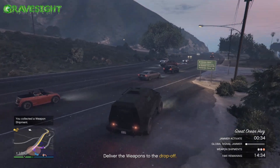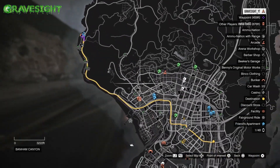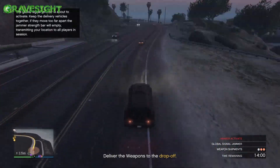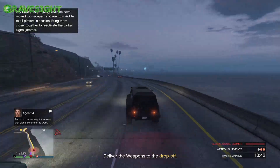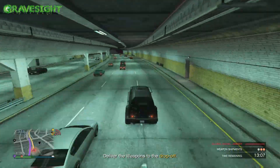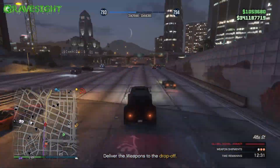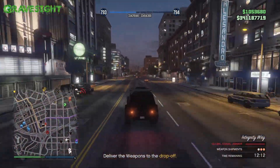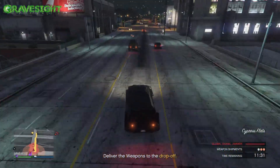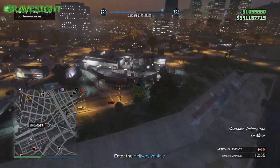This is going to be an easy plus 1.5 million dollars. As a matter of fact, we're gonna be getting the same amount of money in an invite-only that I would be getting in a full public lobby. Another good one is the two phantom wedges — that's gonna be absolutely the best. Another one is a different set of three insurgents, the custom insurgents with the guns on top. The three crappy ones are the monster trucks, the dune buggies, and then there's another insurgents variant where you actually have like 15 drops — you don't want those.